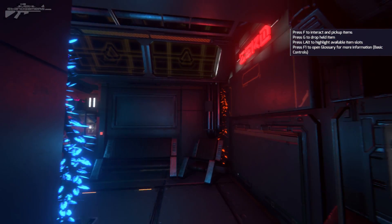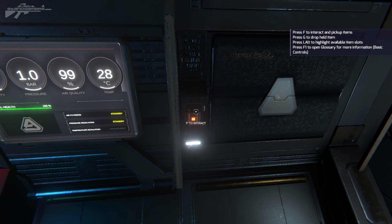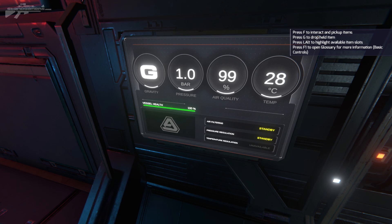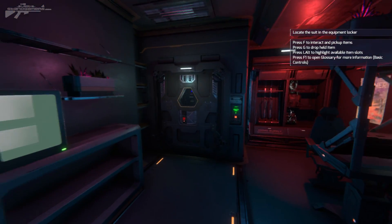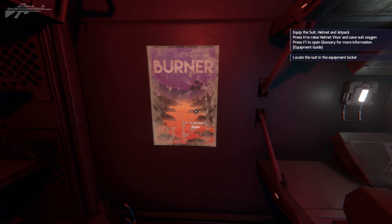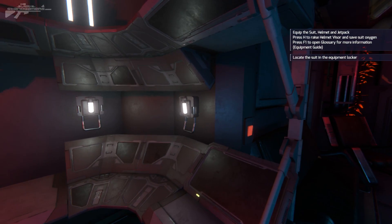You'll notice there's a slight feel of Star Citizen in this — just how touchy-feely everything is, all the access points open up. You can see the air filtering's on standby, pressure regulation's on standby, so we really need to get those systems up and online. The best way of doing this is heading into this next little area where we've got ourselves a suit and a helmet. We've also got a little poster you can interact with and tear apart.